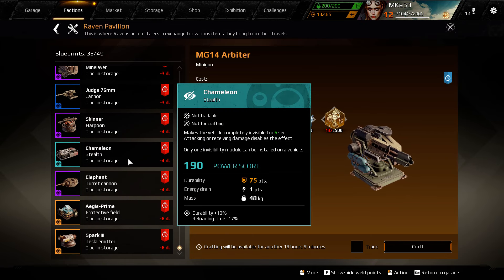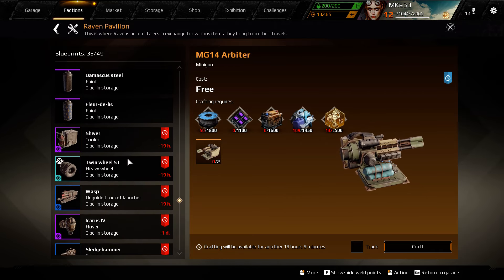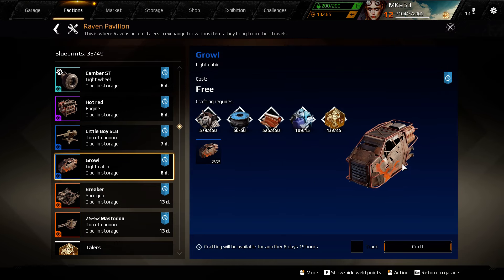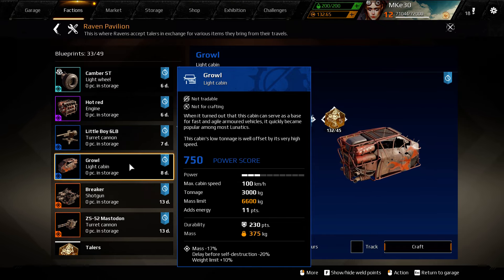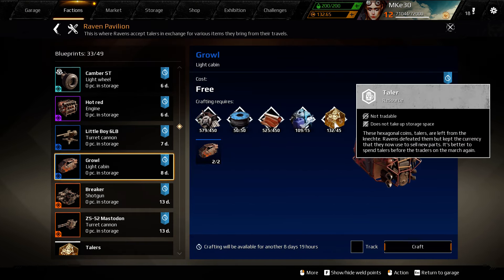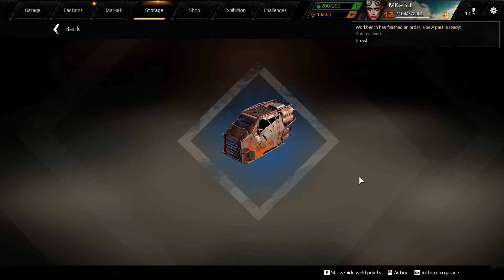Let's see if this Ravens Path fusion is available. I disassembled the car to get the cab to appear. There we go. We have everything we need. This is going to give minus 17% mass delay before self-destruction, minus 20% and weight limit 10%, which is 600 kilograms of extra weight you can carry. That's a good fusion and not too expensive. I've been playing the Ravens adventures, have some talers, so I'm going to craft this. There we go.